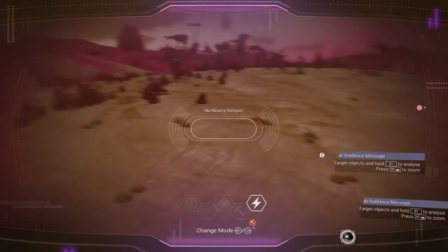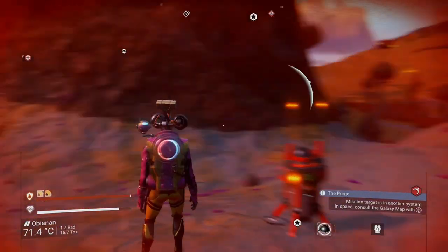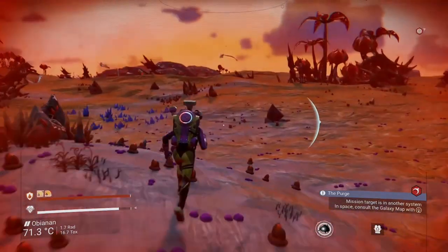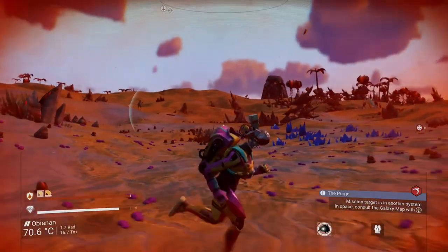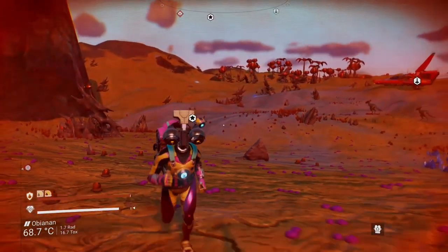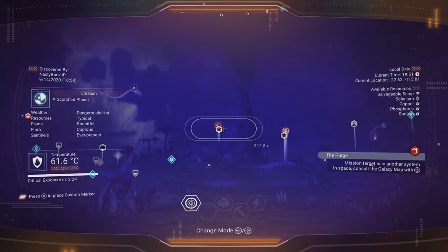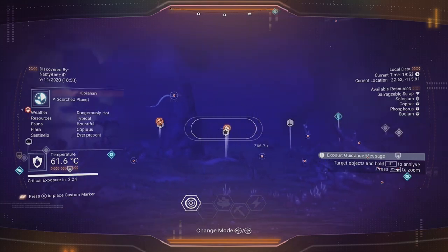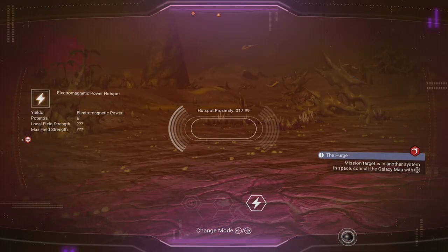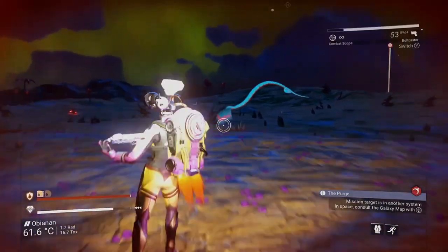Let's go into survey mode to see if we're lucky and one's close by. We're not picking one up, so let me explain how I look for these extra hotspots. First, pick a direction — usually the opposite way of the furthest hotspot. Then run out to about 300U away from the closest hotspot and scan again. If you still don't get a signal, start circling around the already discovered hotspots, and about every 200U scan again. If you get all the way around and still haven't found a hotspot, move outward another 300U and circle around once again. By doing this, you should find two or more new hotspots.